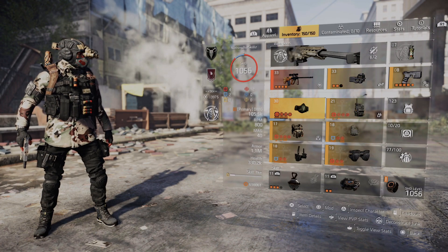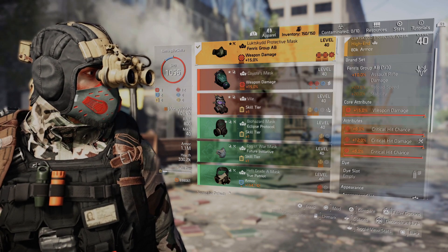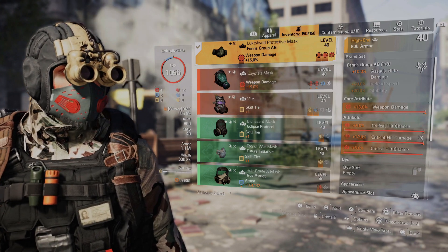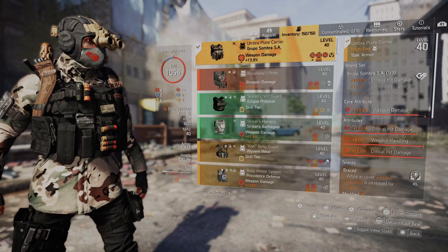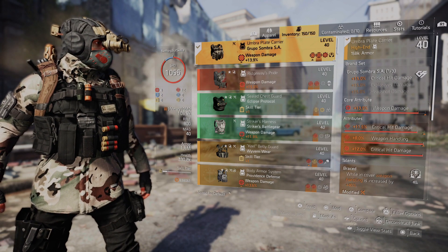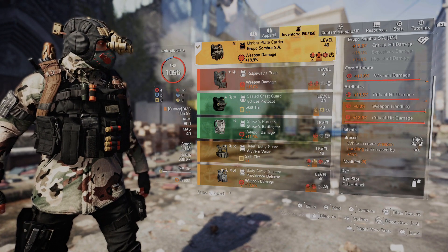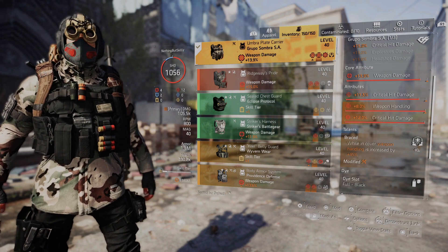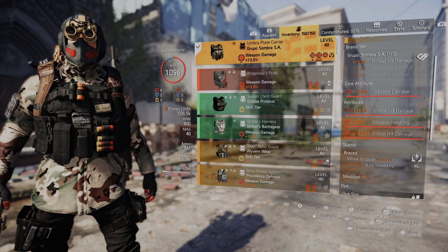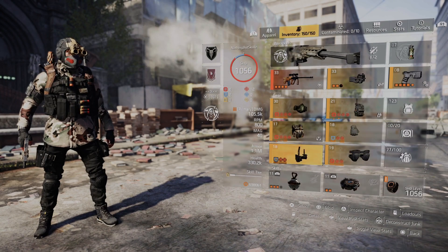For the mask, we're running a Fenris mask which gives 10% assault rifle damage — the Bighorn is an assault rifle even with its scope-in power. It has weapon damage, critical hit chance, critical hit damage, and a critical hit chance mod. For the chest, we have a Grupo Soma chest piece giving 15% critical damage for the one-piece bonus, with weapon damage, critical hit damage, and 8% weapon handling. That pairs with the Brace talent — when in cover you get 45% weapon handling — so that's 53% total weapon handling. Combined with the Sharpshooter's 15%, it becomes almost like a laser beam in cover.